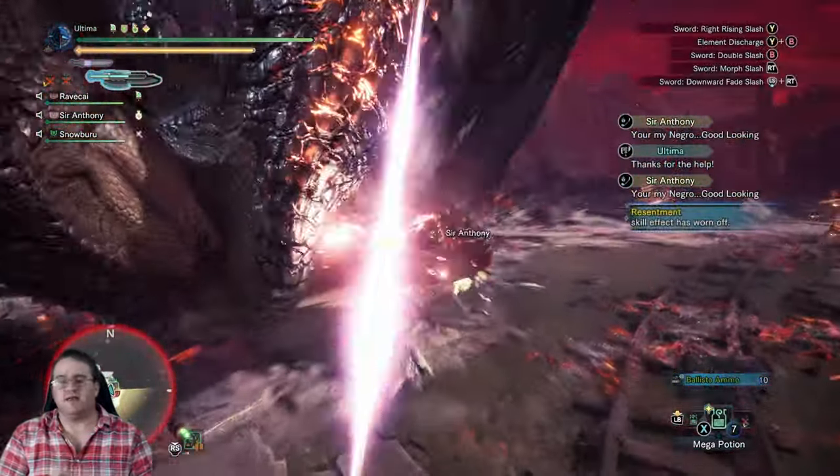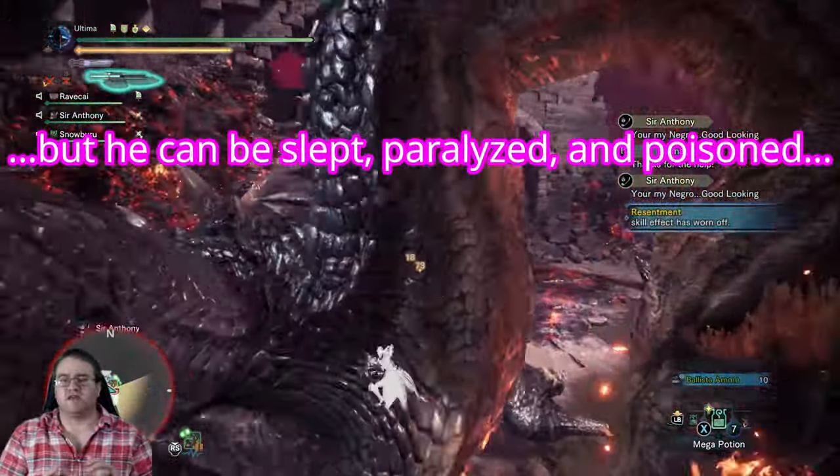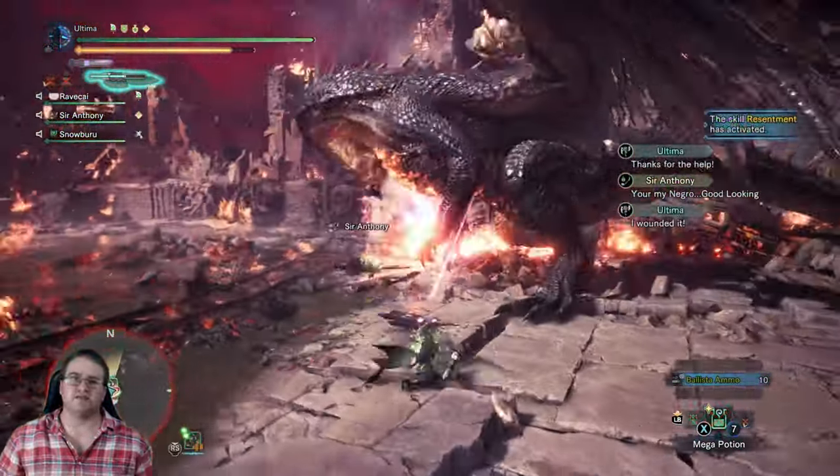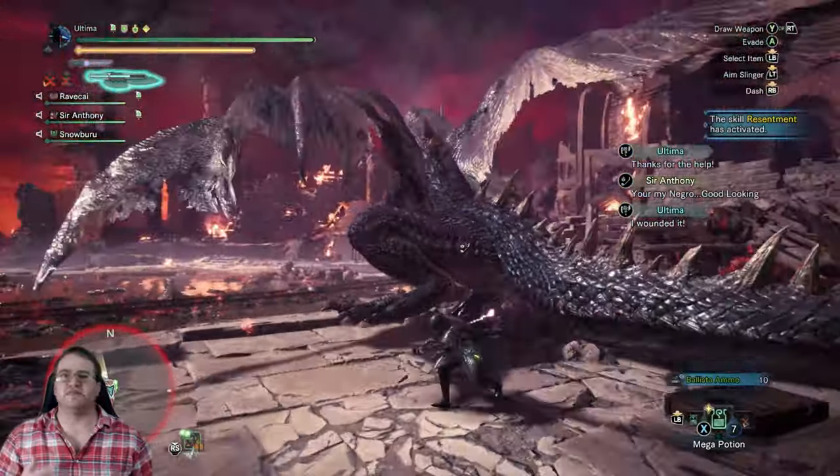As a warning: Fatalis cannot be flashed and cannot be KO'd, so if you're thinking either of those will work, they won't. You can use sticky ammo to break his wings, but that's about its only use in this particular fight.